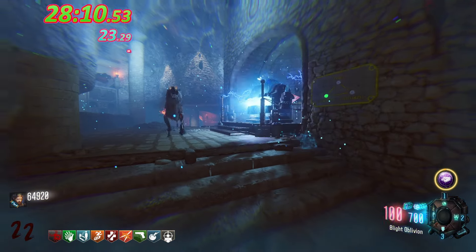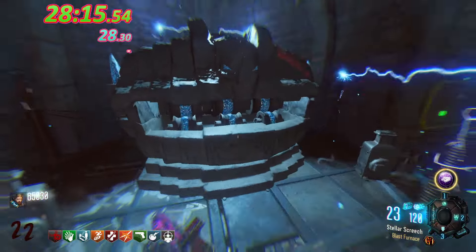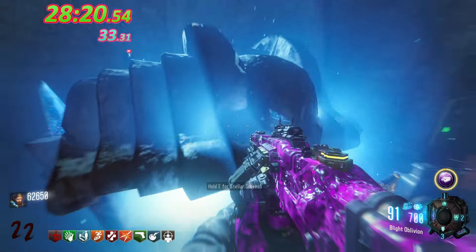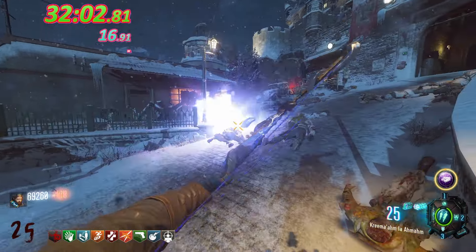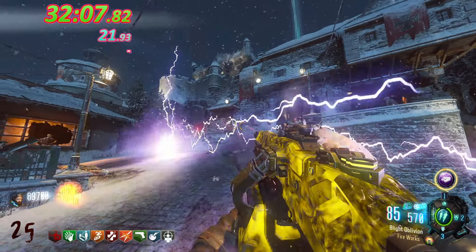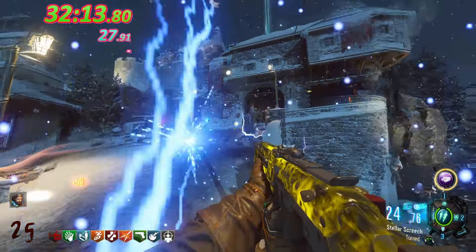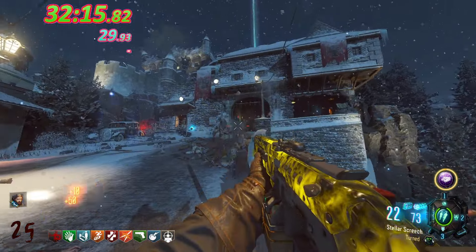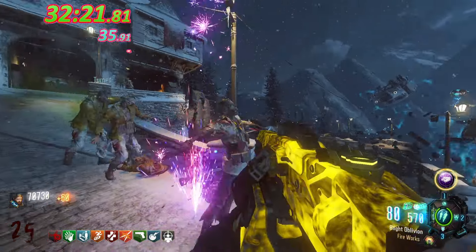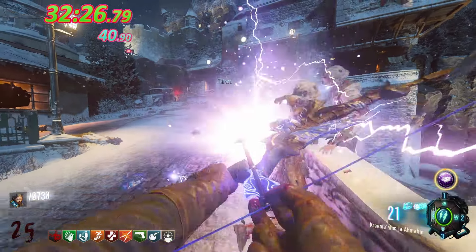You need a shotgun with Turned — preferably the Brecci. Objectively you wouldn't want the Haymaker — it's kind of bad against Panzers. I got set up around 32 minutes in, which isn't bad but not the fastest either. For the strategy, you have to keep the door on the left to the spawn closed — otherwise zombies will spawn from there and ruin it. You open the door to the gate and literally just sit there, using your AATs and Turned whenever you can, and shooting the Stormbow. That's it. It's really easy.